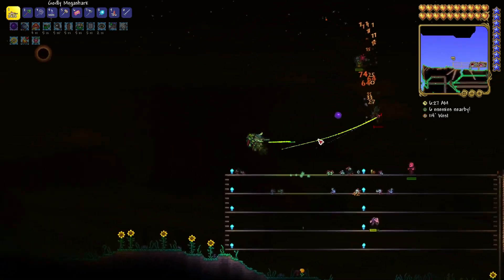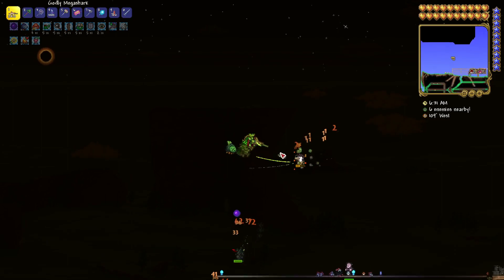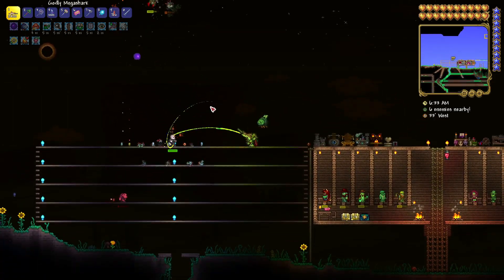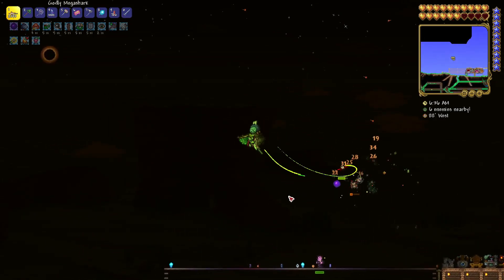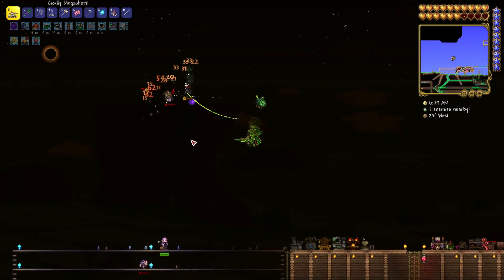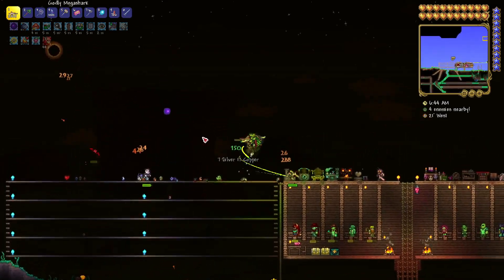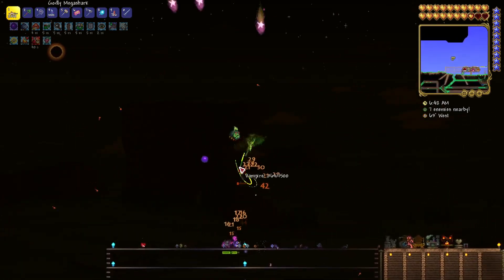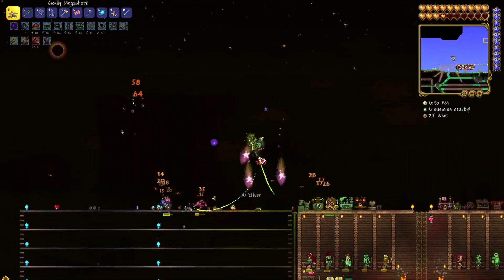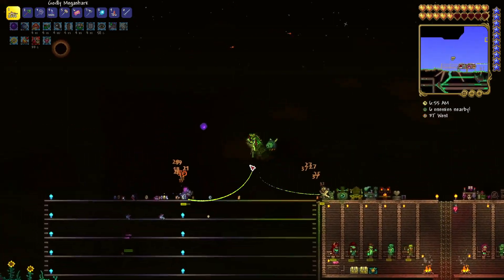When it comes to the enemies that you want to watch out for and try not to get killed by, the vampires are one of the more difficult ones because they tend to have a lot of health and they can fly. But one of the more difficult ones is the hell razors that you can see me shooting just in the middle of your screen. They have a large amount of health and they shoot little spikes at you that do really big damage, especially if you get hit by multiple of them.